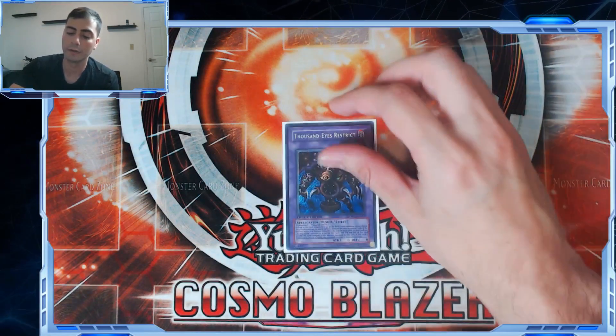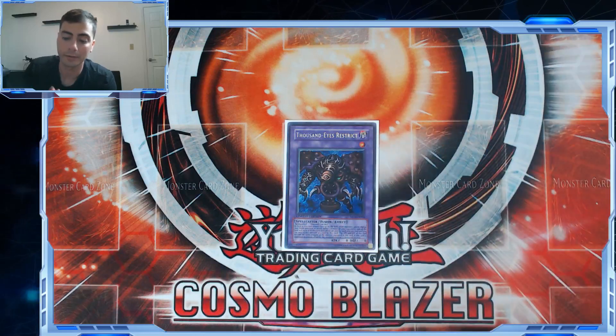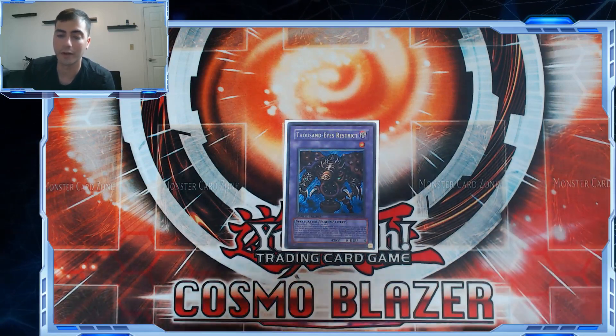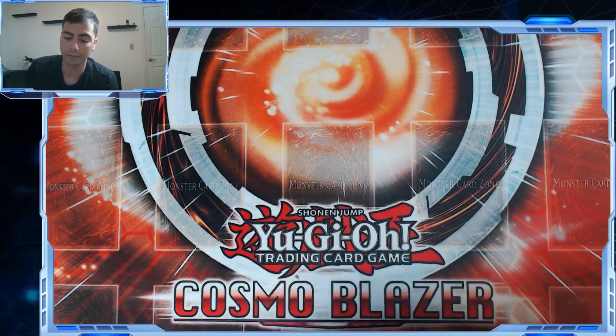The other Instant Fusion target is Thousand-Eyes Restrict. This just says 'clear any monster your opponent controls' — extremely good. You can link it off, but we're not playing Link Revoke.